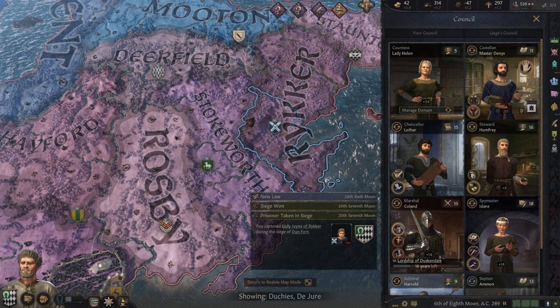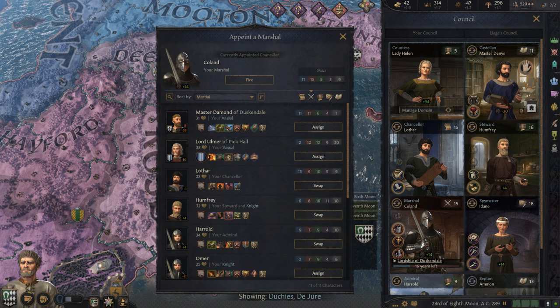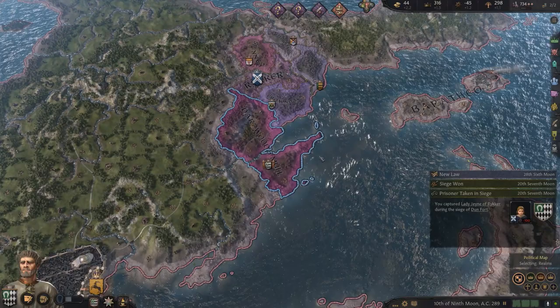I'm probably just going to have my guy here try to claim more. 16 years — wow, really? And I don't have anybody better than that. That is a really long time. But anyway, we're just going to have my septon try to claim a little more of this duchy. And then once we have a claim on it, we'll fight for it.